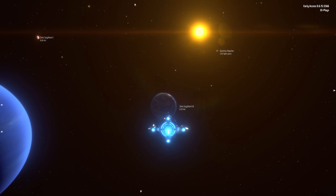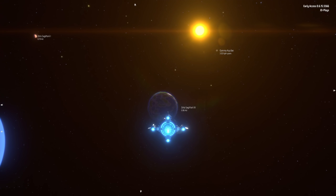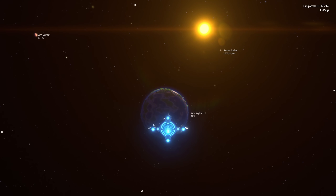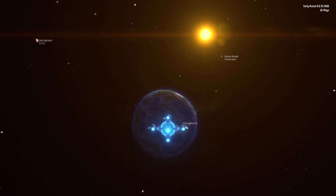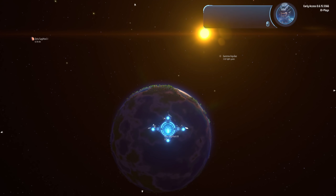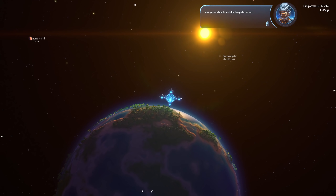So we're going to land on Zeta Sagittari, the third object from the sun. I can't remember the details - I'm not an expert at these things, but I will probably become an expert as this series continues. Speaking of this series, down in the comments section below - you are about to reach the designated planet.